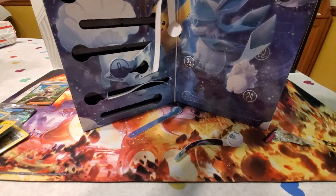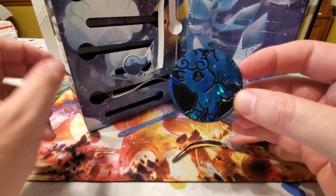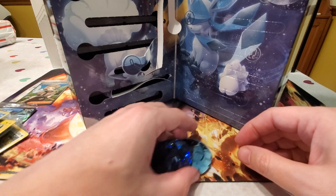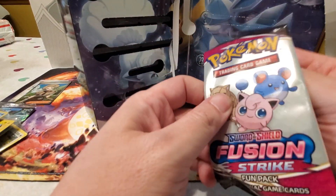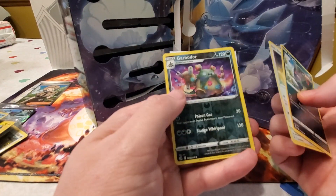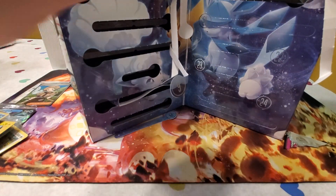Day eighteen gives us another coin — an Alolan Vulpix, nice and reflective! Day nineteen is another fun pack — another Fusion Strike. We got a Morpeko, a Smeargle, and a Reverse Holo Garbodor.